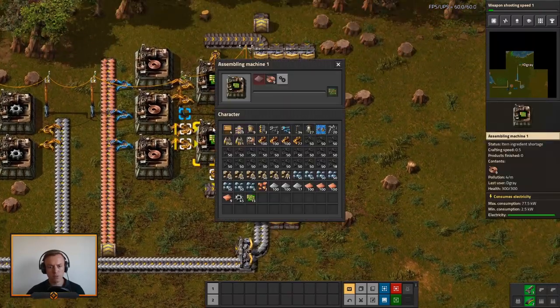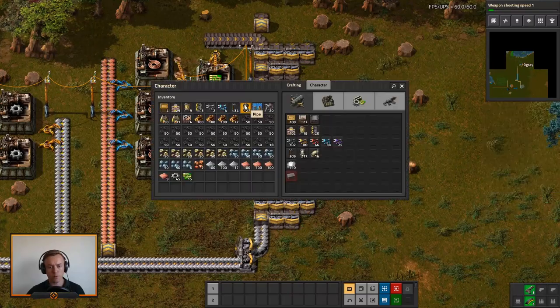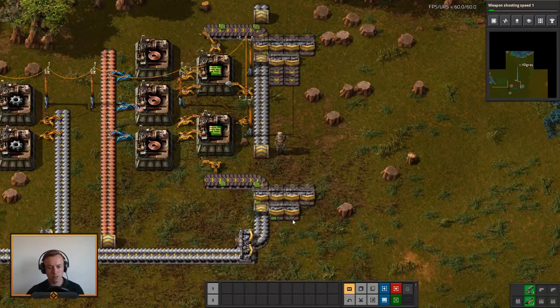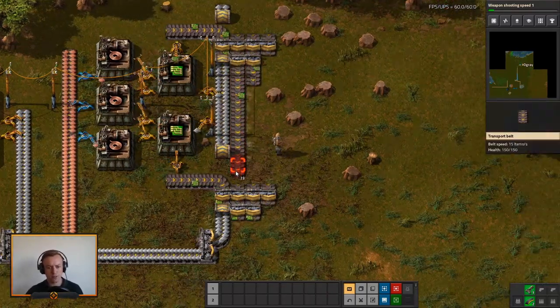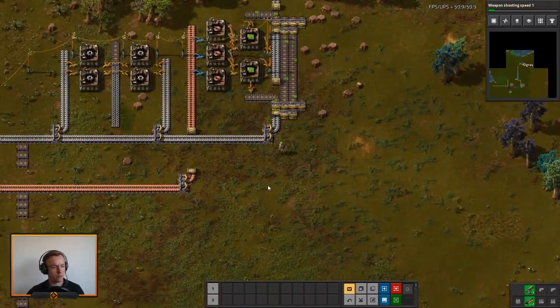That should mean this should start now. Oh, we do need one thing — we need the output. Oh, we have the output, never mind. There we are — that is green science automated! That can go on a blueprint as well.